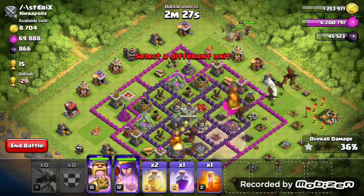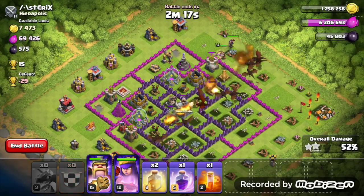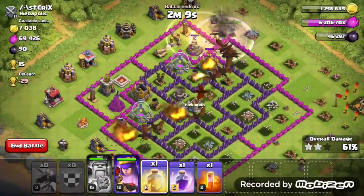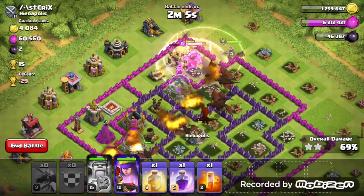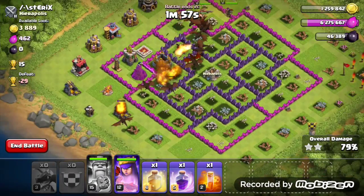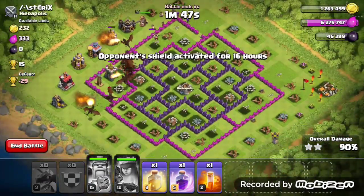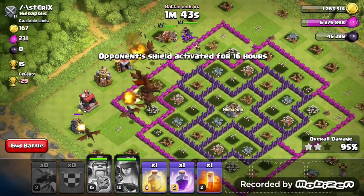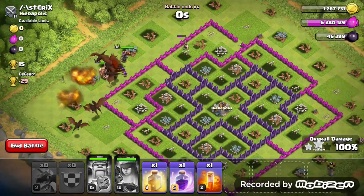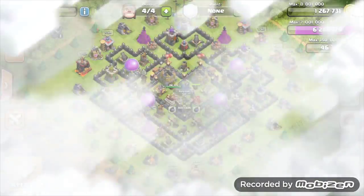I put the heroes there to try to get that group of dragons to come towards them inside the base, and yes it works — they come towards the middle. This base is getting absolutely destroyed. I used a heal spell on the king just to keep his health up and it works. This raid has gone perfectly. Easy three stars for our team on the first attack — that was too easy.